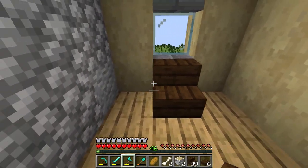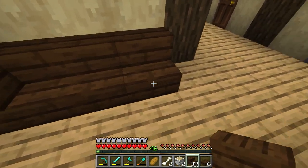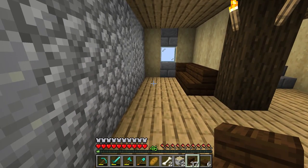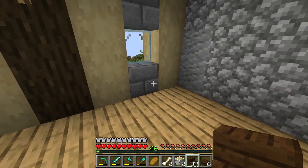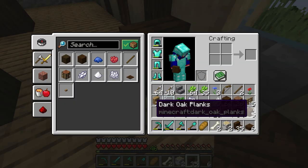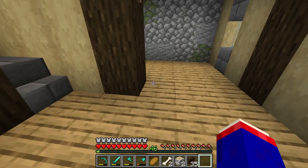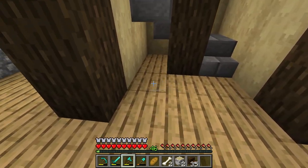We can start making it look homey. The thing I've noticed with little areas like this is it's a little hard to get decorations in, but small things go a long way. Maybe here I can add a little table. Carpet would always be nice in here too.